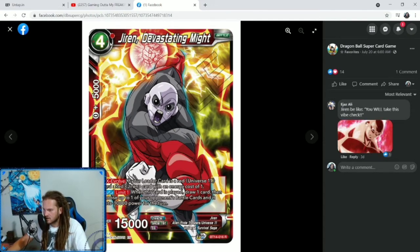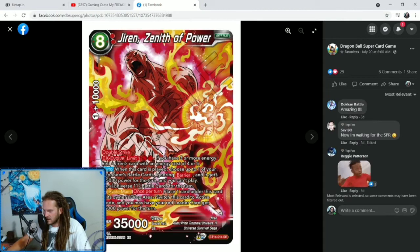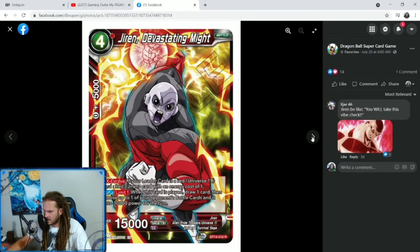Jiren Devastate is a four-cost that you can evolve onto him. Evolve your leader card onto a red Universe 11 card, a red Jiren card with an energy cost of one. So we're playing those out for free with our leader — the one-cost Jirens. You get the one-cost out for free, evolve onto him with Devastate for free, then pay one to evolve over. So essentially you can get to this guy with three energy. Auto limit one when this card is played: draw one card, choose one of your opponent's battle cards, it gets minus 10,000 for the turn.